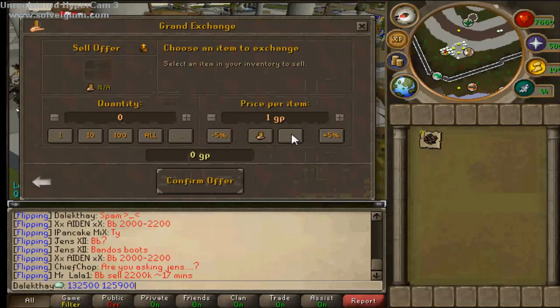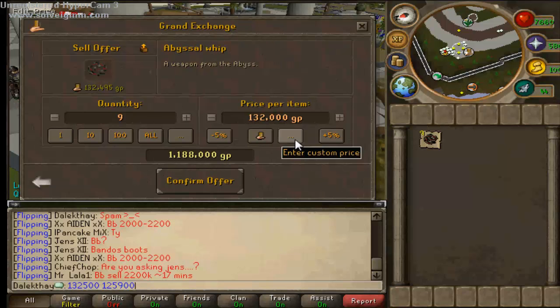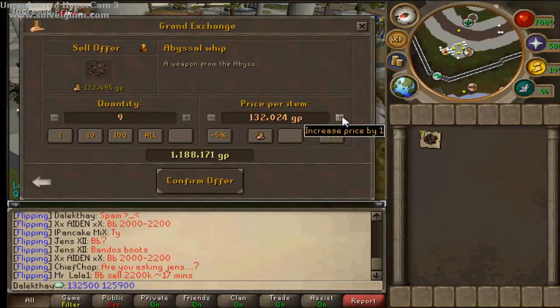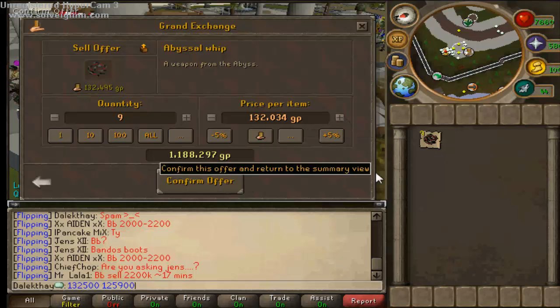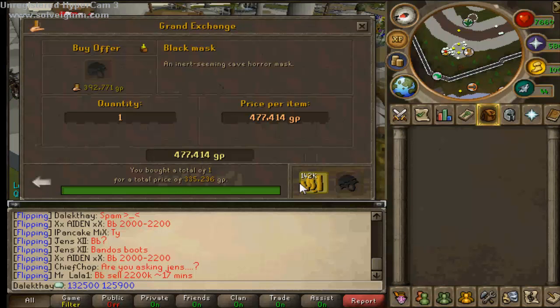Going to sell these Black Masks now. The sell price is around 132K - it's probably closer to the buy than the sell, so I'll just knock it up a couple of GP. The buy price is around 326K.